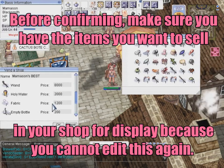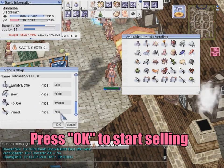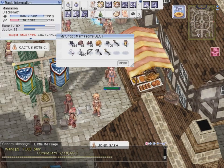Wands — 8,000... 7,800. Oh, I forgot to sell my cards!